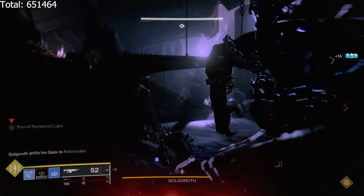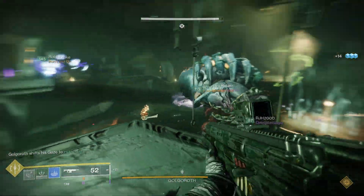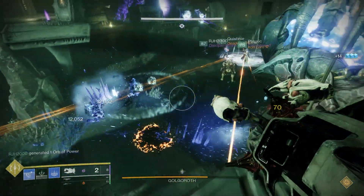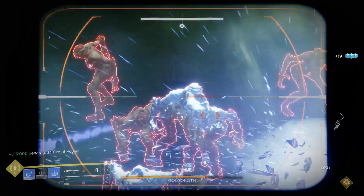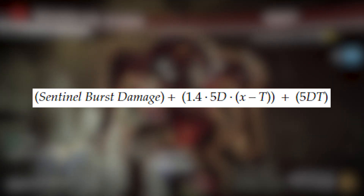Here are the formulas being used. For our variables, D equals the average DPS per player, and T equals the time it takes to execute each burst damage combo. For Bubble damage, we multiply total team DPS times time, then multiply by 1.25 — giving us 1.25×6×D×X. For Banner Shield damage, it comes out to the sentinel's burst damage, plus the banner shield-buffed section of team damage, plus the unbuffed section. This brings our final equation to: sentinel's burst damage + 1.4×5D×(X−T) + 5DT.